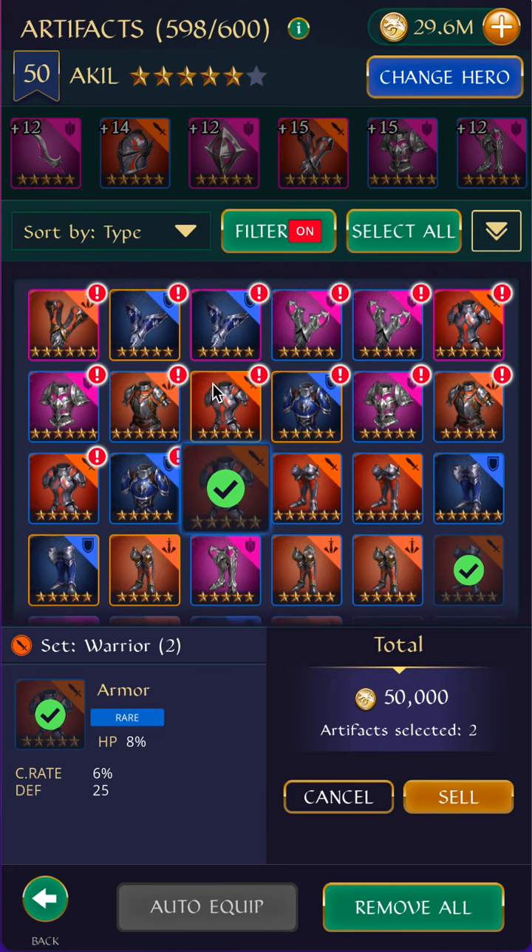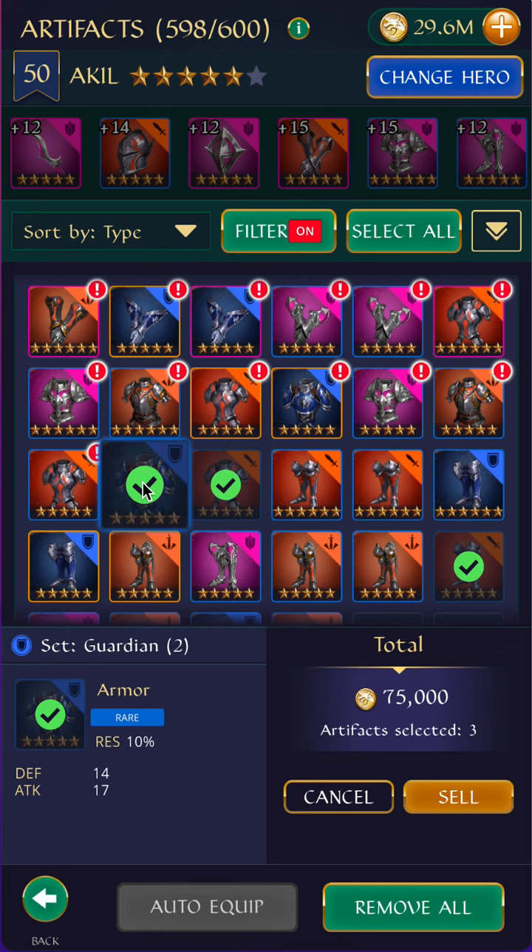This is chest now. For chest, kind of similar — there's no speed anymore. So I'm going to accept attack percent, defense percent, HP percent. For Warrior set, I only want attack percent. For Brave, I don't want HP percent. This one has Res, and I don't like the substats here — I would prefer to see speed or a percentage stat. So I'm going to sell this.